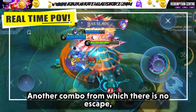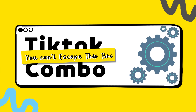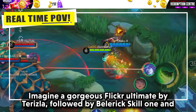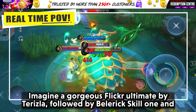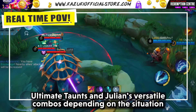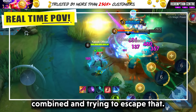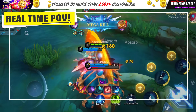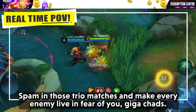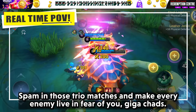Another combo from which there is no escape: the You Can't Escape Combo, possible due to Belerick, Terizla, and Julian. Imagine a gorgeous flicker ultimate by Terizla followed by Belerick's skill 1 and ultimate taunt, and Julian's versatile combos depending on the situation — combined, try to escape that. I don't know how this combo is not popular yet. Spam it in those trio matches and make every enemy live in fear of you, giga chad.